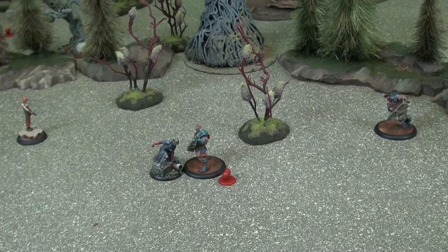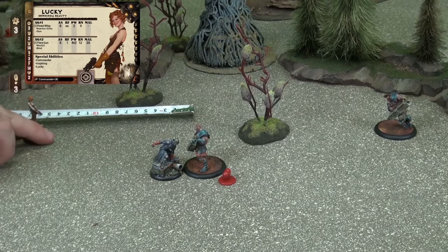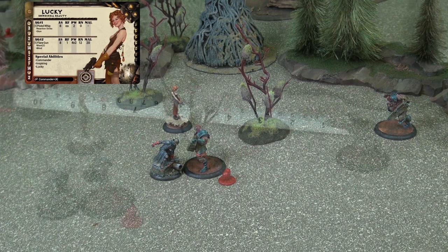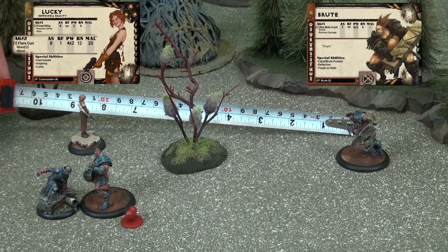Having already activated Cesspool this round, the Bounty Hunter player activates his last remaining model, the bounty hunter known as Lucky. Lucky begins her turn by spending 2 AP on movement, allowing her to move up to 6 inches. Checking range, we see that Lucky is within 3 inches of one Brute, meaning she could charge him. Lucky, however, is not a melee fighter, and instead prefers to take a shot at the unactivated Brute. Checking range on Lucky's Flare Gun, she sees that she has more than enough range to hit the Brute, who is only 7 inches away. Lucky's AS is 8 and the Brute's defense is 6, making Lucky's target number 14 before further modifiers.